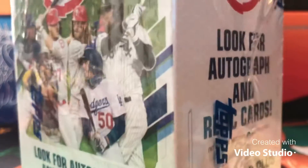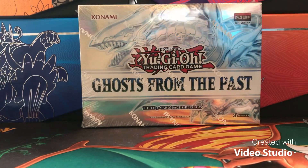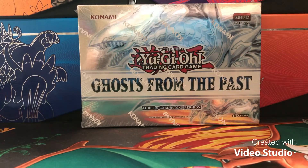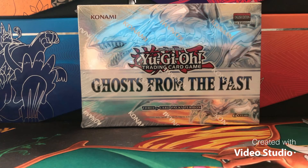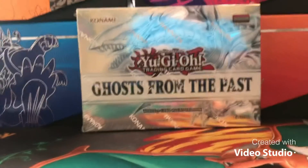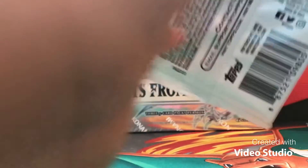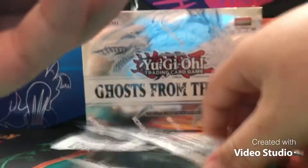I'll just take the seal off this baseball box — sorry for knocking the camera. This is a sealed blaster of Opening Day, which comes with 11 packs. These come from Target — I think I've mostly just seen them at Target. It's a decent stack of 11 baseball packs to go through. Let's open one. This is just one of those mashed-up random videos where we open stuff for the fun of it.